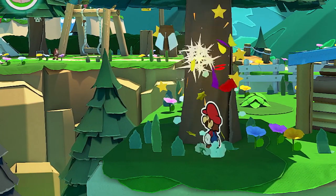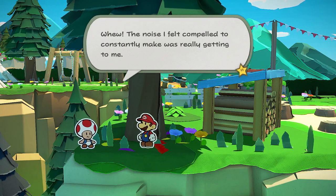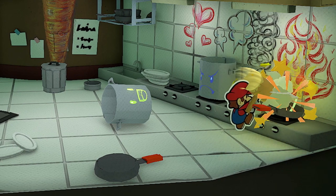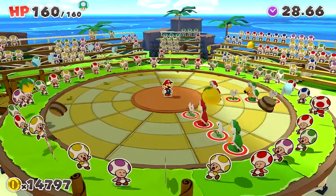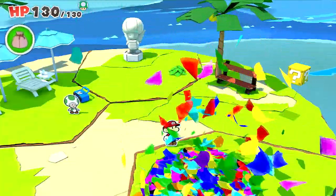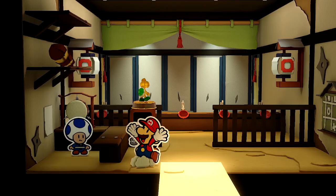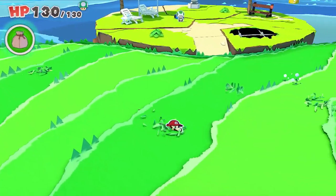Throughout this vast world, you'll find poor Toads who had their forms altered by the Origami King. And who knows? Finding all these Toads might just prove to be worth your while. You can also toss confetti to repair holes torn in the landscape. Investigate suspicious spots to find hidden items, and try your hand at fun minigames to earn in-game rewards. Leave no page unturned as you travel the world in search of secrets and treasures.